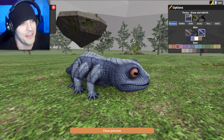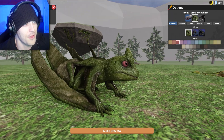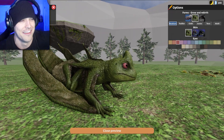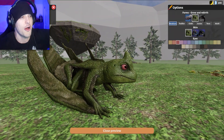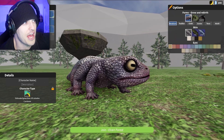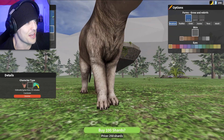Dude, you can choose your eye color too. That's the color of your what? There's other dragons. Holy crap! What the crap? Holy crap, that thing's got limbs coming out of its limbs.